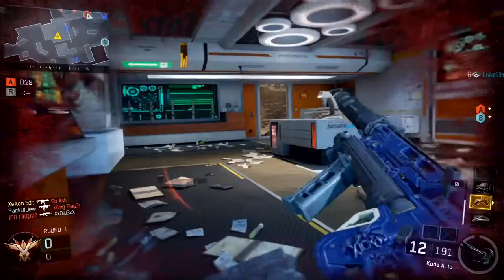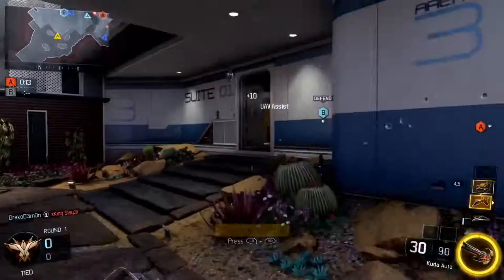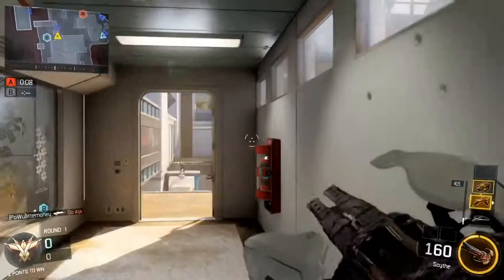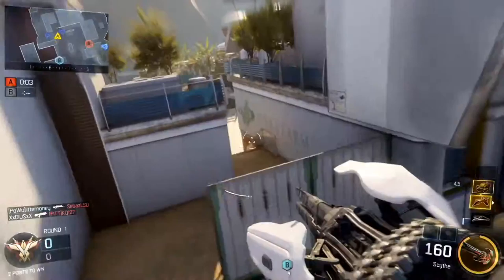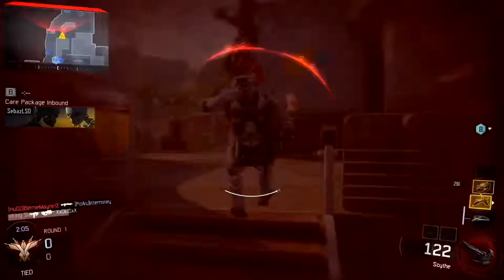The last thing that really opened my eyes — something I hadn't really thought about but it's very true — is to use UAV and Counter-UAV. Because they're so close together on the scorestreaks, you can cycle through them really fast. If you use both at the same time, any kill your teammates get counts as about 25 XP or 25 points toward assists, and they all add up.